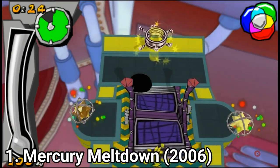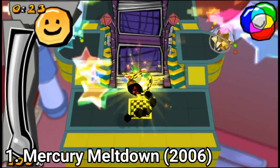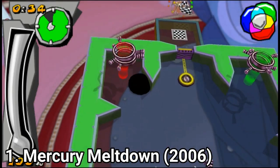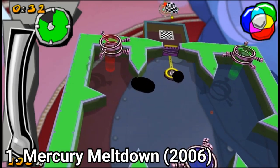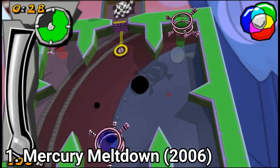They are similar in gameplay but each one has different puzzles, obviously. In the two Mercury games you control a blob of Mercury — you have control over the terrain and by tilting the stage you can direct the Mercury blob. You will also be able to split the blob into multiple parts and you can also color the blob to pass levels.